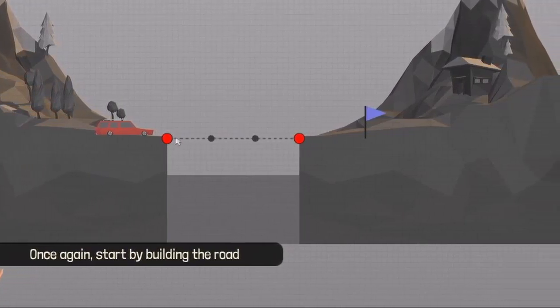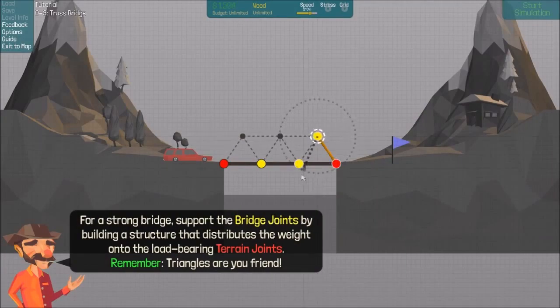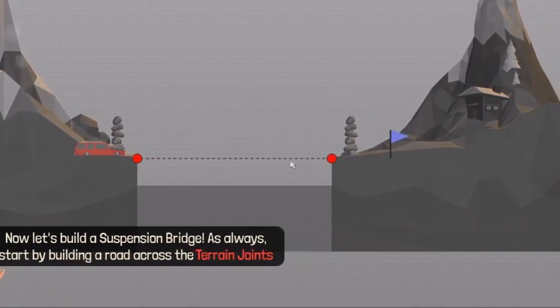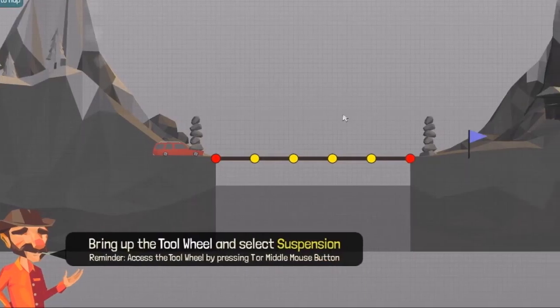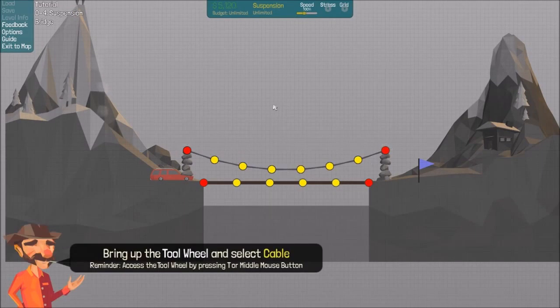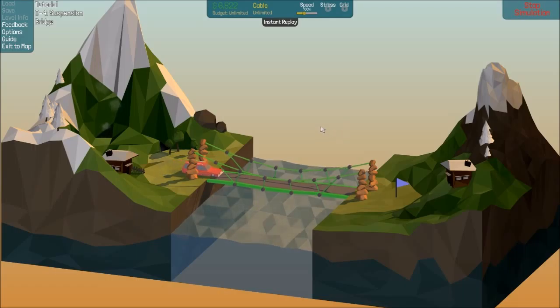Once again, start by building the road. I'll just build a road. Bring up the tool wheel and select wood. Now join along these lines. Does that work? Okay. Now let's build a suspension bridge. Start by building a road across the terrain joints. That works. Bring up the tool wheel and select suspension. Suspension! From here to here. Oh yay, that's better. So now I'll just go here and go cable. There we go. Is it going to work? Just crank up the speed. Yay! It works.